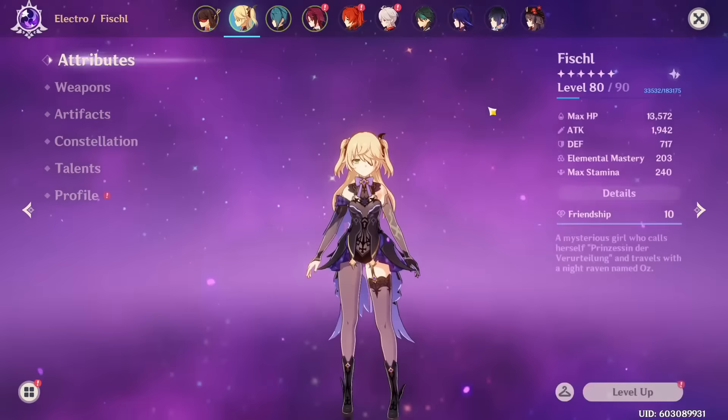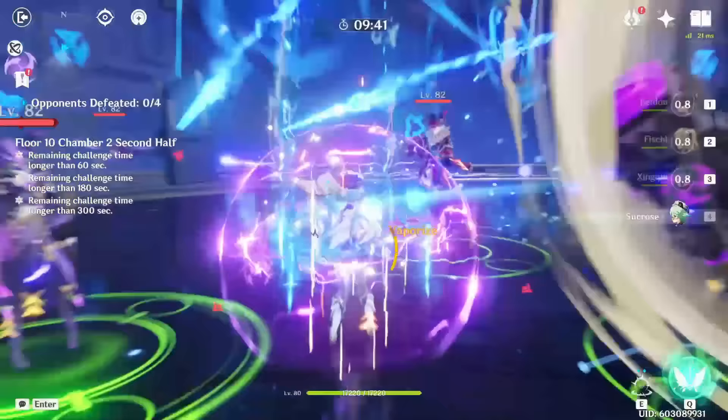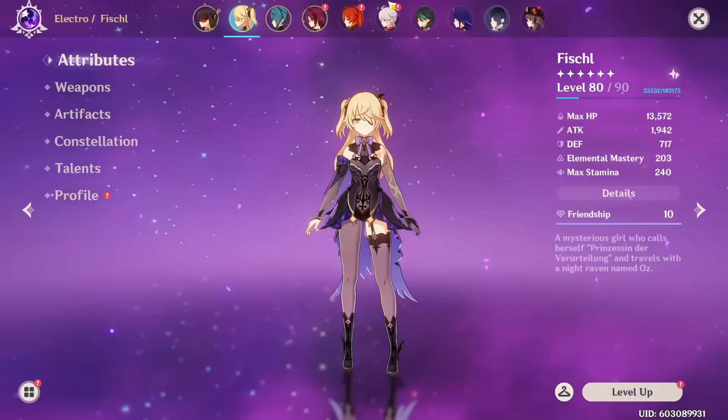Everyone can get her, at least right now, and everyone should use her. I believe the more characters come out and the more reactions — looking at something like Sumeru with the new Dendro reactions — the better Fischl is going to get as the premier off-field Electro applier, since she doesn't take much time to set up and can be fit into any team that wants Electro. She's definitely a good investment, especially if you play Electro teams and especially going into Sumeru.